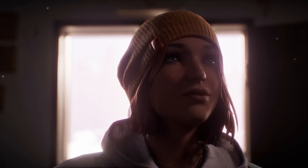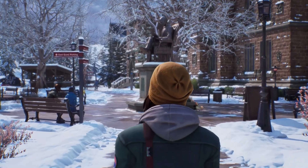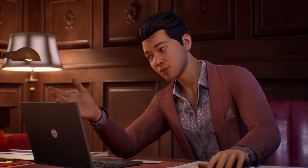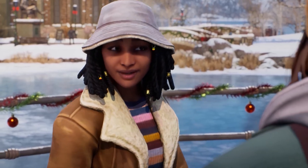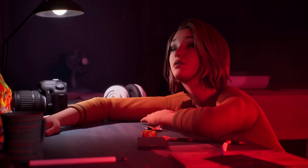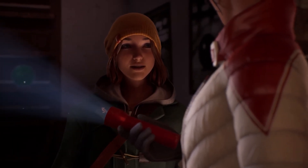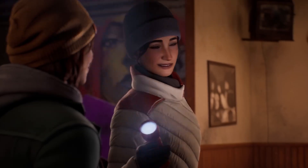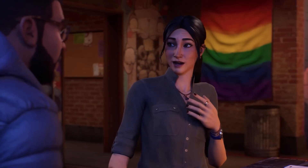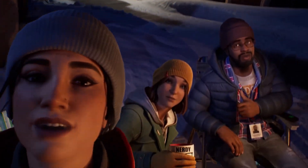On top of this you are also getting access to what they call exclusive cat content. The description given is: when Max discovers a lost cat she must reunite it with its owner — the adorable task runs throughout the game adding tons of feline fun to the mystery. So in other words it is just a side quest that lasts the entire game. The ultimate edition will cost you $80, which keeping in line with $5 per outfit pack means you are being charged an extra $5 for the exclusive cat content, which is actually not that bad.